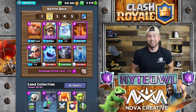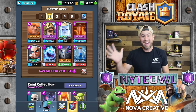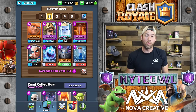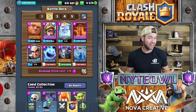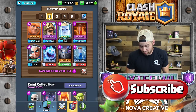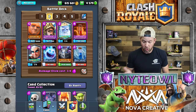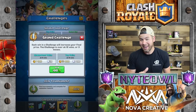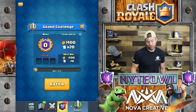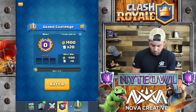Hey guys, welcome to the channel. Today I'm gonna be trying out a new deck, and we also have our clan war - we have a silver first place chest we're gonna open up, one in five chance of getting a legendary. So we'll see how that goes. But first, this deck - it's got the Giant, Magic Archer, and Royal Ghost in it. I tried it once, did okay, gonna try it again.